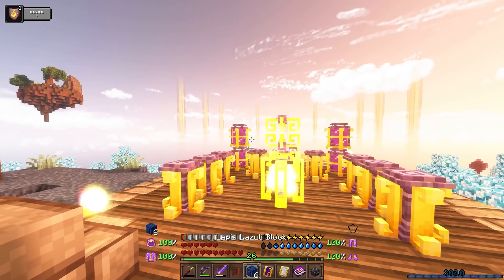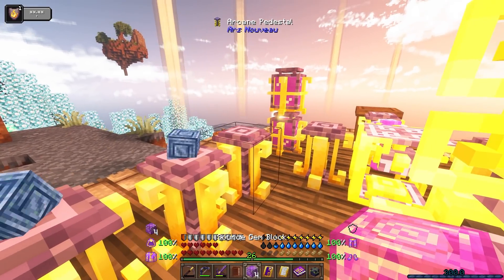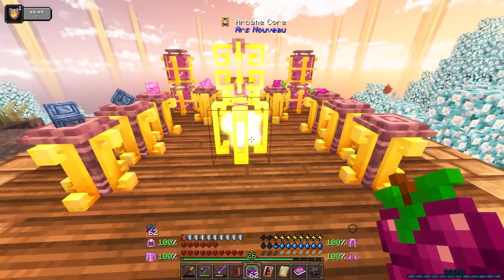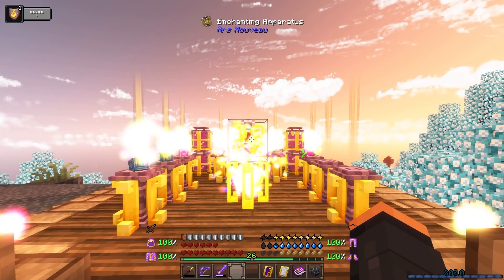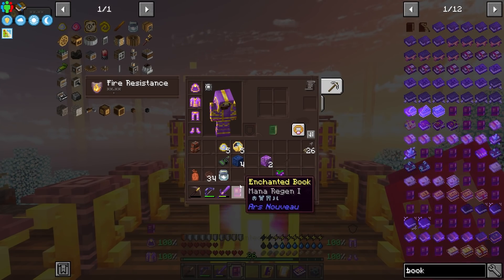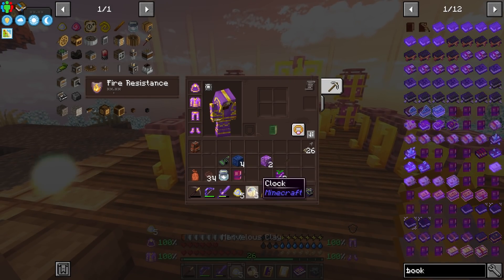There's nothing stopping me from making the base book right now — it's going to be two lapis, the source block, some source gems which are kind of expensive but we found a lot underground, and then just a book. That's it. This makes a tier one mana regen book — look at that, mana regen one. That's awesome.